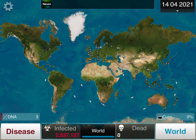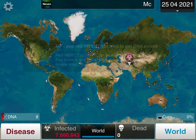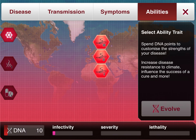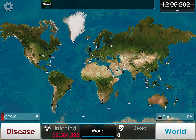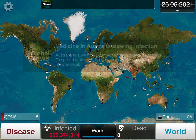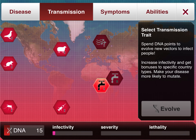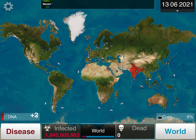Once you get Water 1, save up for Cold Resistance 1, because towards the middle of the land it's getting a bit colder. Go ahead and evolve Cold Resistance 1 — that's good enough for now. As you can see, we are infecting rather quickly. We have 26 million daily infections, which is pretty good right off the bat. Since it hasn't been detected yet, it doesn't really matter. The next thing you want to do is get Air 1, then save up for Water 2.